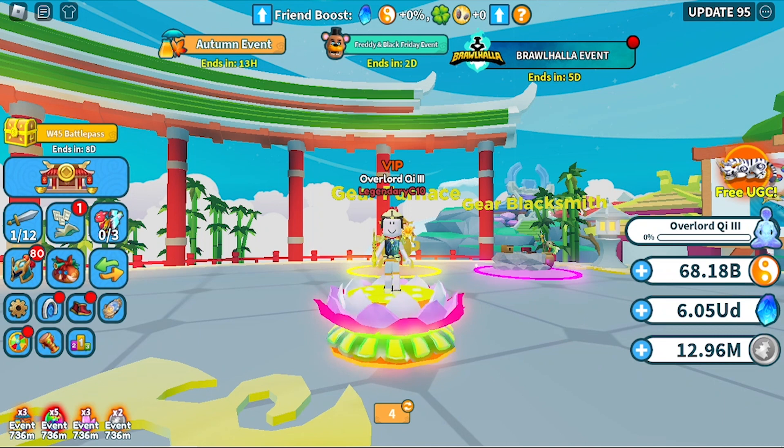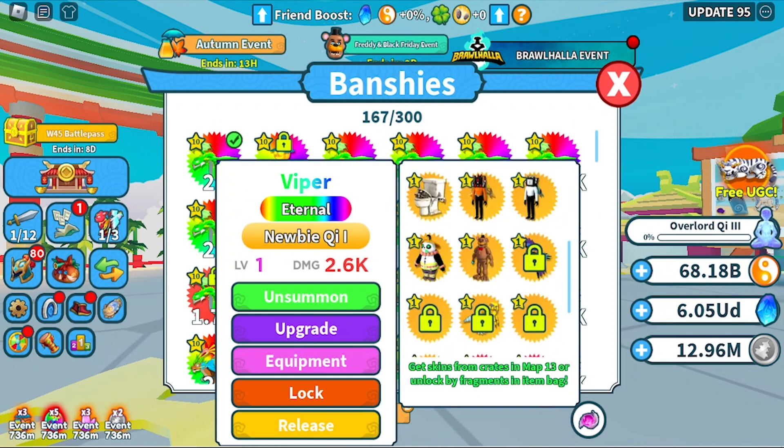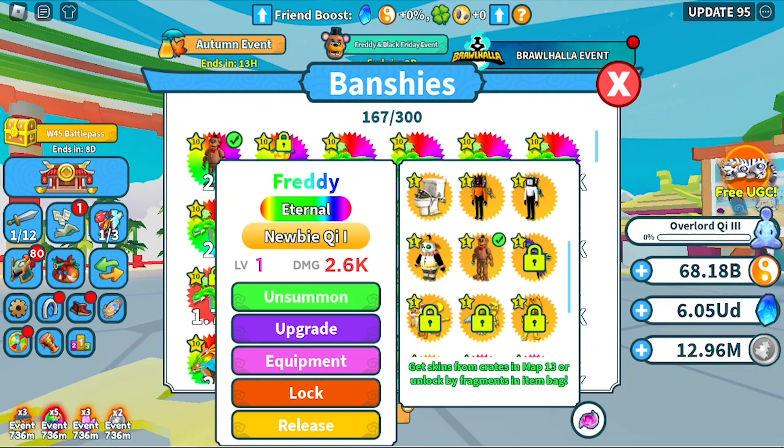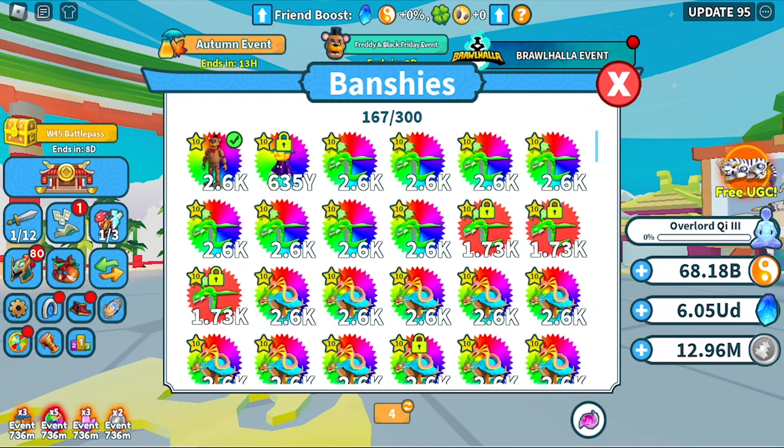Successfully claimed all rewards. Now let's review the new Banshee skin. To apply the newly obtained skin, click anywhere on the normal Banshee you would like to equip and change it. Successfully equipped — now let's check it.